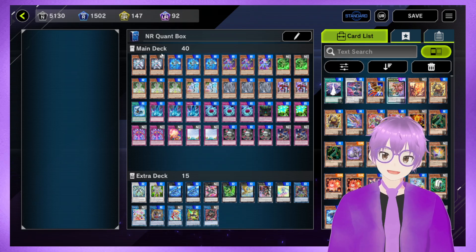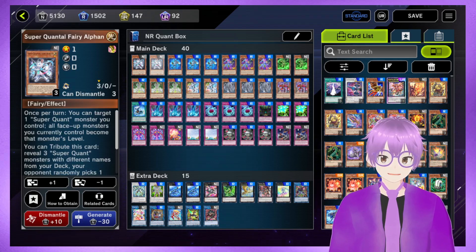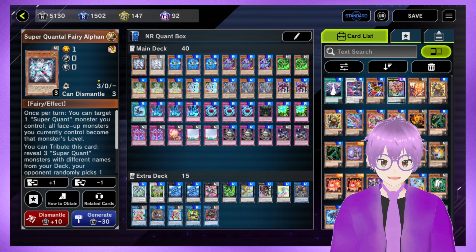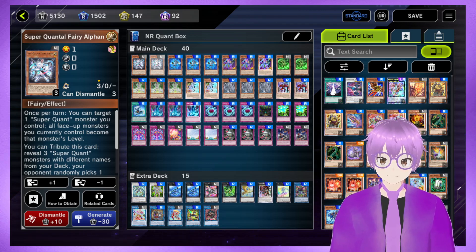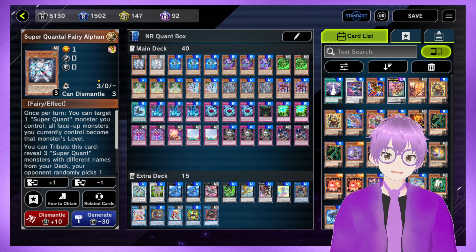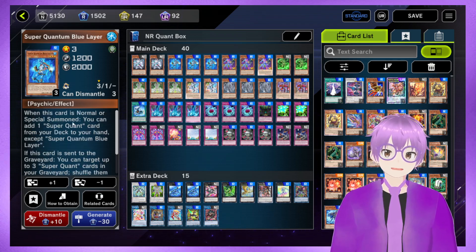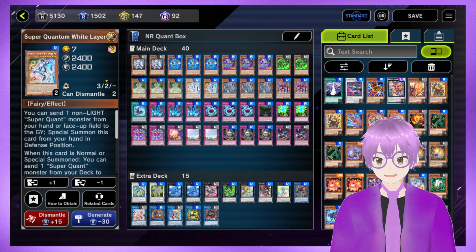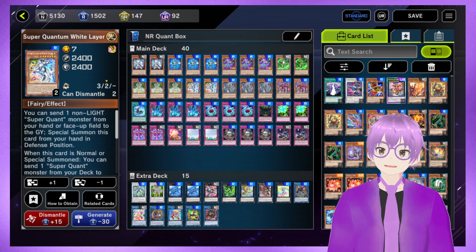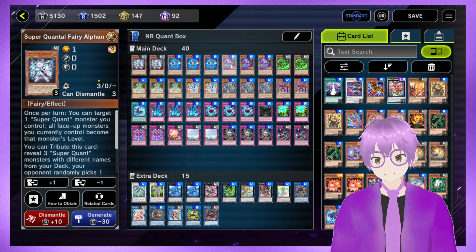We have two Superquantum Fairy Alphan. You might think we should play three, but realistically this is a lot less reliable without Red Lair, which makes it a lot less bodies on the field and less useful. But it's great as discard fodder, and that's why we play a couple of them — to prevent something like a Rhapsody and Berserk from absolutely destroying us. Next, we have three Superquantum Blue Lair. This card starts everything. It can search the field spell, get discard fodder in White Lair, or get even more deck cycling with Green Lair for White Lair for Alphan. You'll get to see some of that in this game.